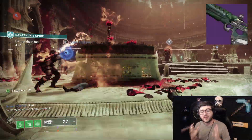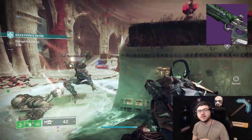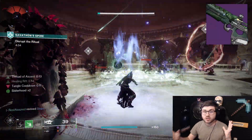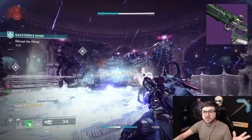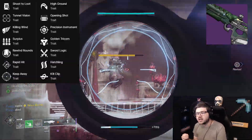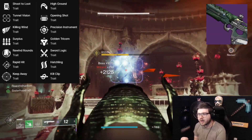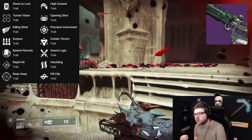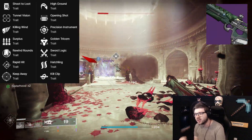Let's start off with our first weapon, Fang of Ear Youth, a Rapid Fire Frame Strand Scout Rifle. It's a Strand weapon, which is going to be pretty cool for Strand-focused builds. Its perks include Shoot to Loot, Tunnel Vision, Killing Wind, Surplus, Rewind Rounds, Rapid Hit, and Keep Away in the first column, alongside High Ground, Opening Shot, Precision Instrument, Golden Tricorn, Sword Logic, Hatchling, and Kill Clip in the second column.